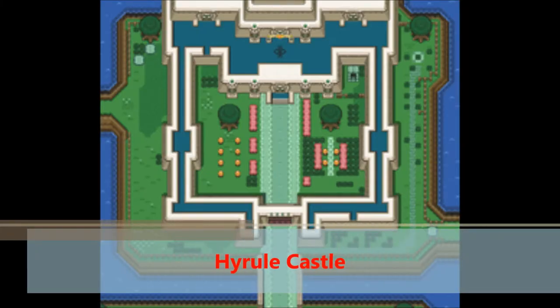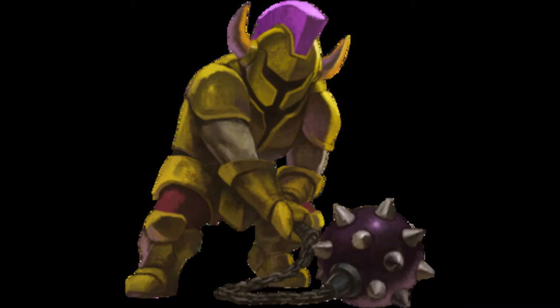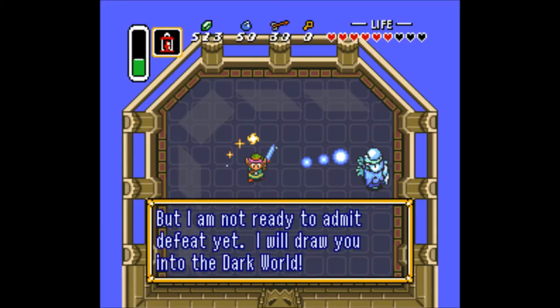At number 9 is Hyrule Castle. The cool thing about this dungeon is that you get to visit it twice. On the first visit, you explore the basins of the castle and get to fight this armored yellow guy who has a ball and chain, which is pretty neat. On the second visit, you explore the upper levels of the castle, fighting many, many soldiers. Then you get your first battle against the evil wizard Agahnim, and you fight him by deflecting his energy balls. So overall, this dungeon is pretty cool.